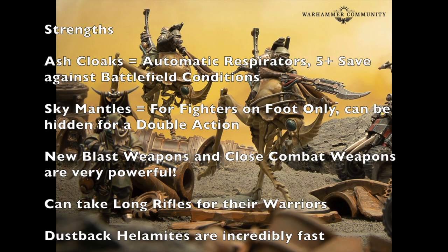Another piece of equipment that most gang members have are Sky Mantles — those flags that hang off the back of the Ashwaste Nomads. This is for fighters on foot only. You can take a double action using your Sky Mantle, in which case you have the Hidden Condition on you, even if it's not pitch-black conditions. This is really going to help you out, especially when you look at the way you're supposed to play Ashwaste Nomads — using a very stealthy ninja approach. Using the Hidden Condition helps you sneak up on your opponents and close the distance without being shot.